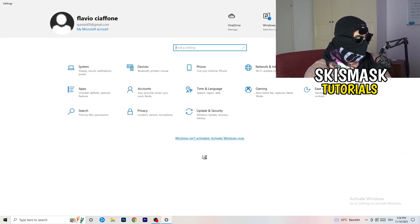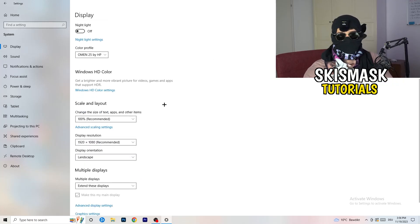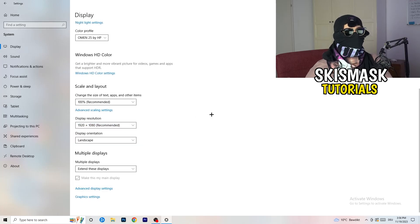Go back to System settings and click Display. If you have two monitors, identify which is your main monitor. Under Scale and Layout, change the size of text, apps, and other items to 100% as recommended. Make sure your display resolution matches your in-game resolution — if you're using a stretched resolution like 1720x1080 in-game, it should match your monitor's resolution setting, otherwise things won't work properly.